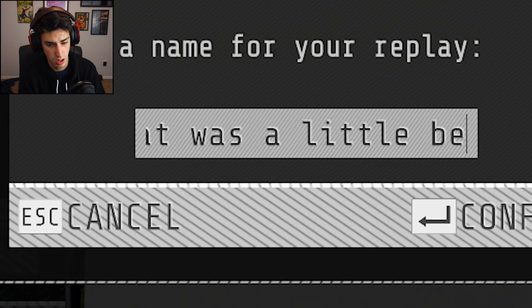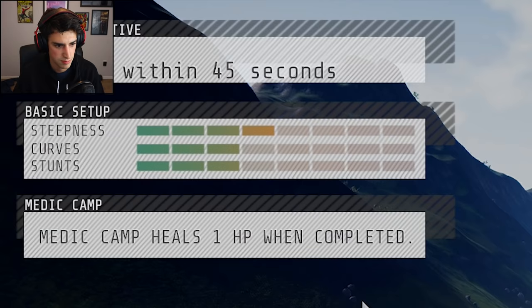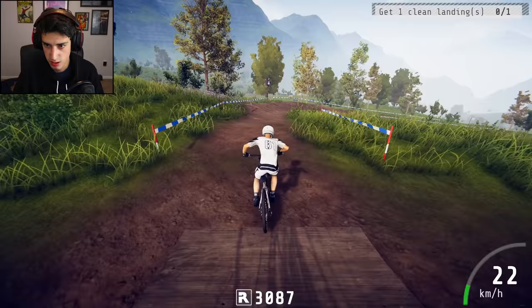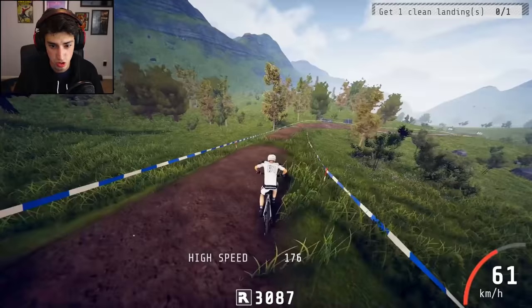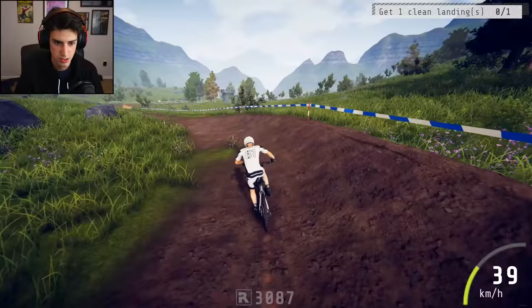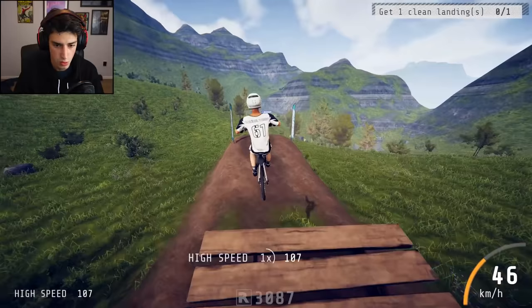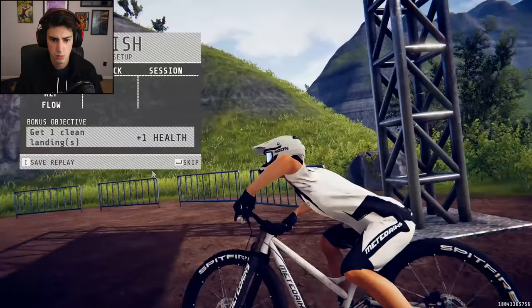Okay, perfect. Medic camp. I don't know what this means. Medic camp heals one HP when completed. Do I have HP? I'm not even paying attention to that. Get one clean landing. How about 19 clean landings for you? Oh my gosh, I'm going so dang fast. Watch out for the hay. Dude, I could literally take flight right now. If this was an airplane runway, I would be in the air by now. That's some hay. Did my HP just go down? I don't know what HP is in this game. Yep, perfect. That was a clean landing. That's all I needed. Heck yeah. I'm not saving that replay because that was bad.